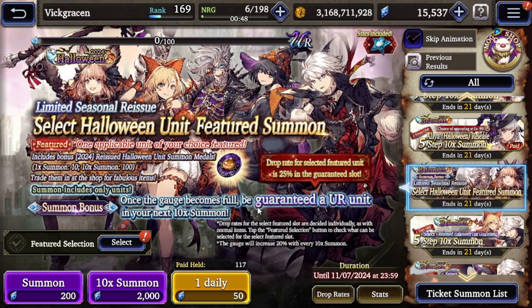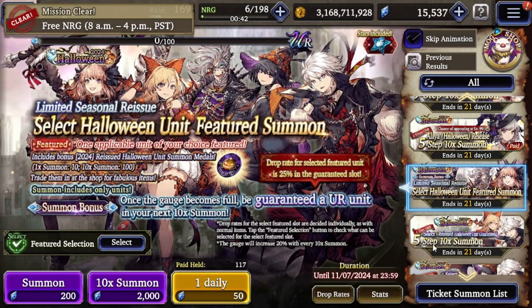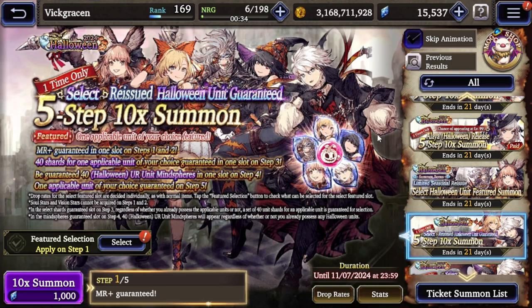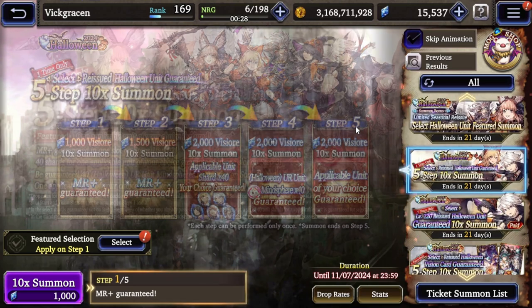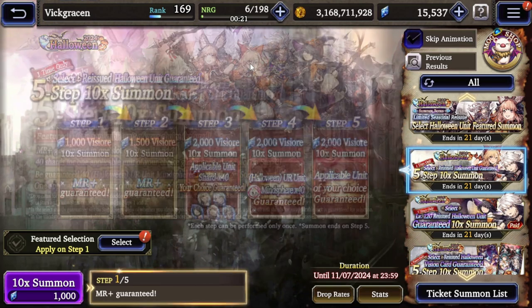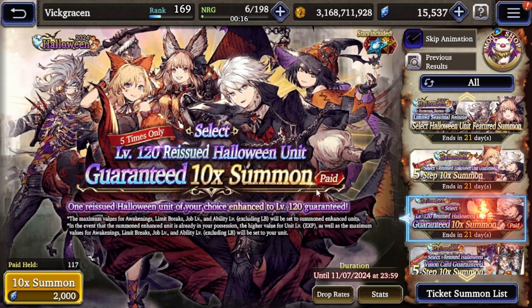As for some of the Halloween units, you can just select your featured unit and then on the standard banner pull them - you have a higher chance of pulling. And then you have this 5-step and this is gonna be free viz. You can get a unit at the end of step 5 with free viz. Lucio's really good, Lucia's really good. All these units are pretty good. The only one I don't really know of is Federica - I don't know how good she is, but I know the rest of them have some good things about them.